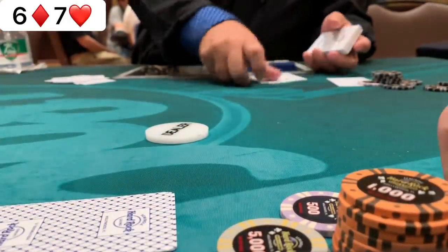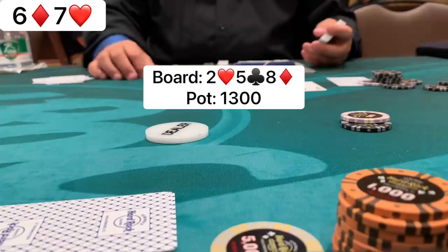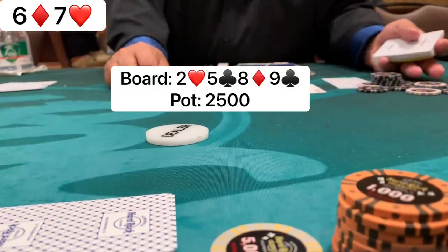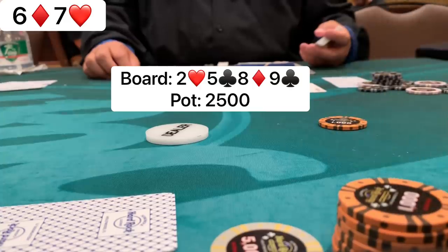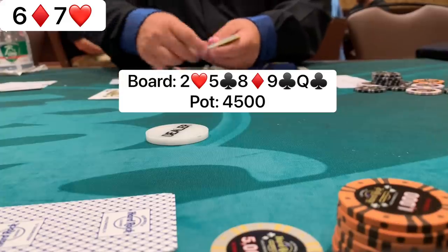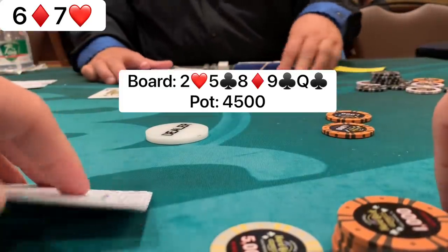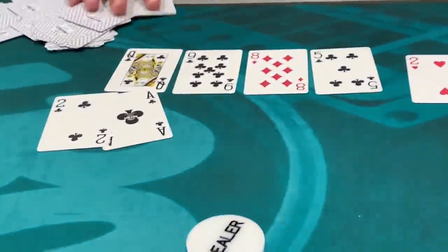Going into our first hand, we have six-seven offsuit playing five-handed. There's a limp, I raise to 400, the big blind and limper call — three ways to a flop of deuce-five-eight. We flop open-ended. I c-bet half pot, 600. The big blind folds and the limper calls. The turn is the nine of clubs, giving us the nut straight and a backdoor club draw. I bet 1,000 — small, wanting him to call with one-pair hands. He calls. The river is the queen of clubs — the backdoor flush gets there. He leads out for 2,300. I just call rather than raise since it's a tournament. He shows ace-deuce of clubs — runner-runner flush against our straight. We lose a big pot to start.